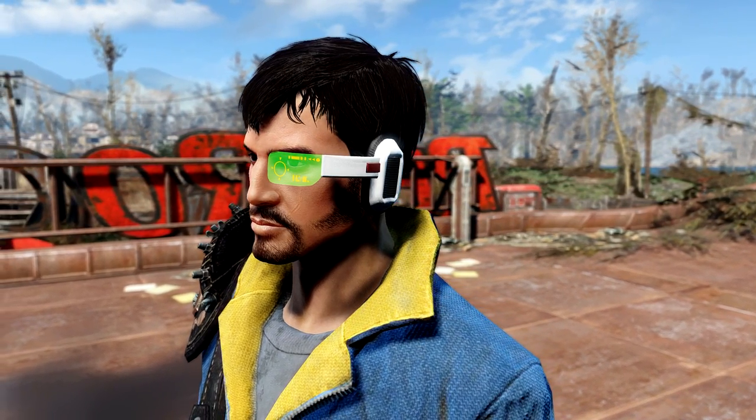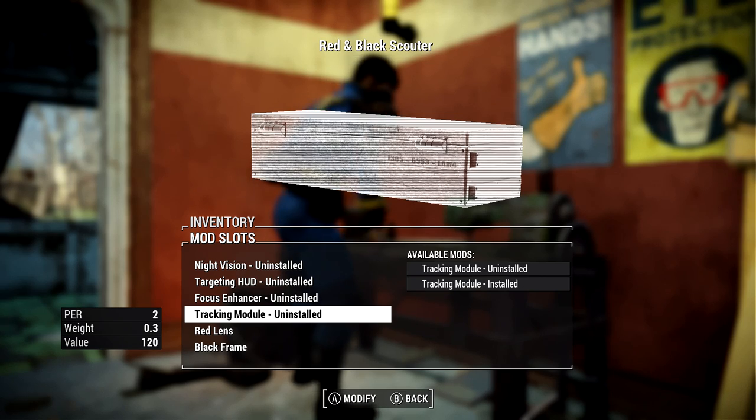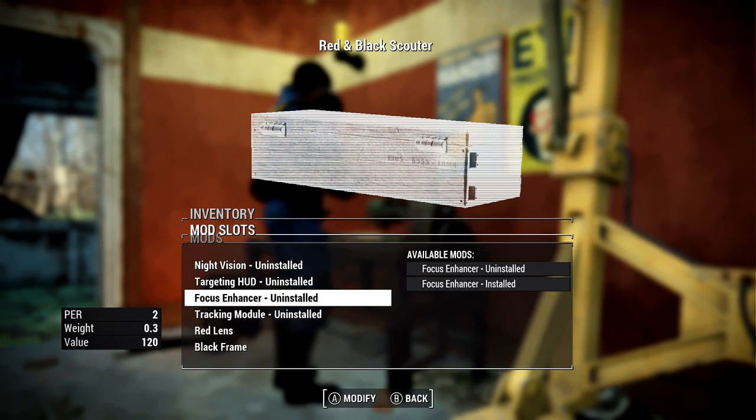Let's take a look at what mods are available for the item in game. You can add night vision, a targeting hood, a focus enhancer which will slow time when you look down the sight of a weapon, and also a tracking hood.